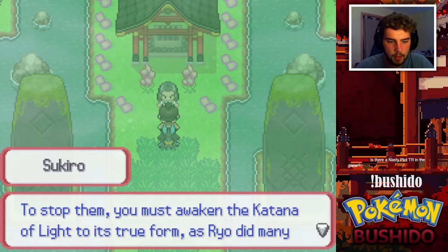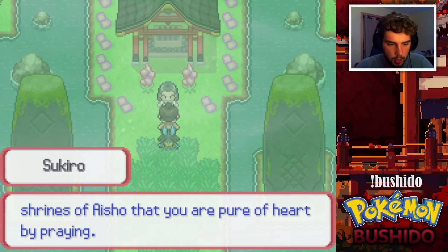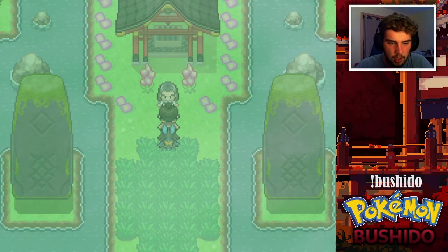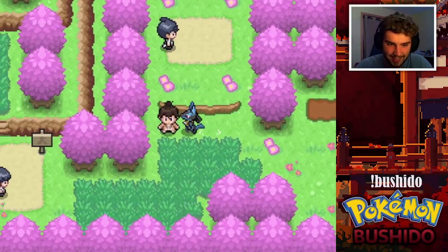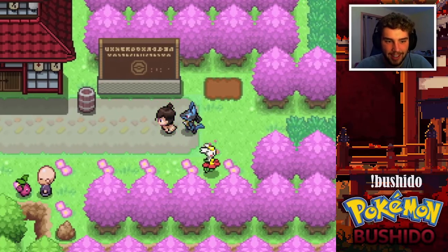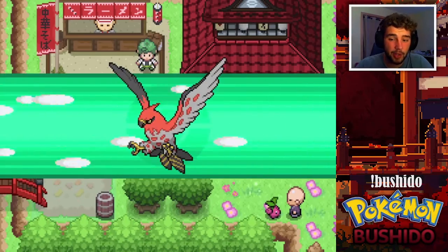Hello Jinn — the Shogun told me to meet you here. I've heard news about the Yakuiz Clan's attacks throughout the region. To stop them, you must awaken the Katana of Light to its true form, as Ryo did many years ago. To do that you must prove to the shrines of Aisho that you are pure of heart by praying. It looks like you are not ready — you have not prayed at all the shrines. In order to fully awaken the Katana of Light, you must go and pray.